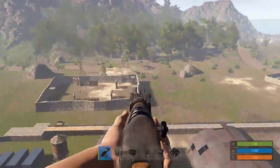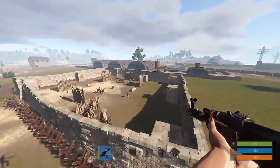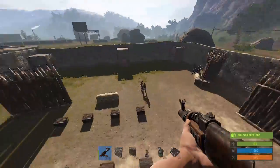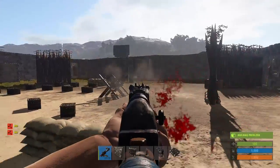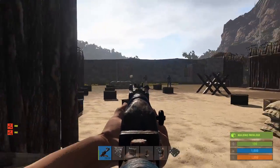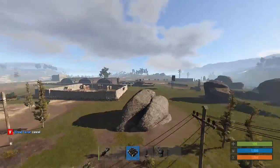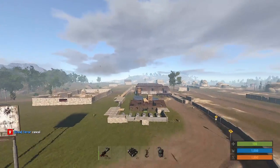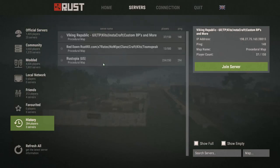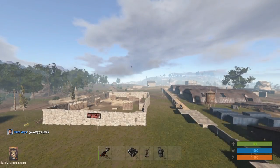Server performance and the walls are basically the two main things added this week, but I still wanted to make the update video because I think they're still important. If you haven't tried Rust in a while, certainly try it out because the server performance is a big deal in my eyes, and I'll definitely be playing it more because it'll make it cooler. This was recorded on my Rust server if you want to play — feel free. I'll put an IP in the description; just search 'viking' in the modded category and you're ready to go.